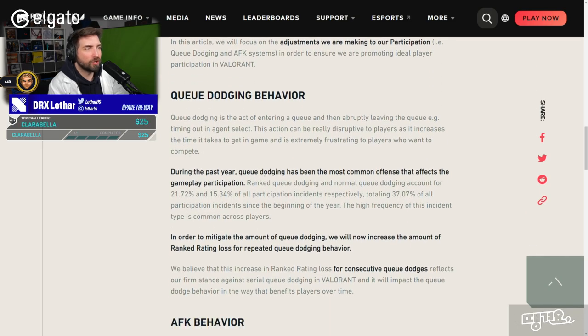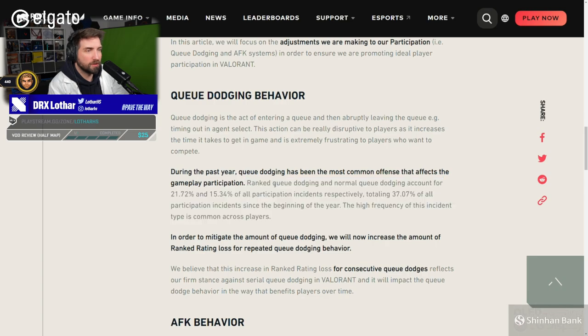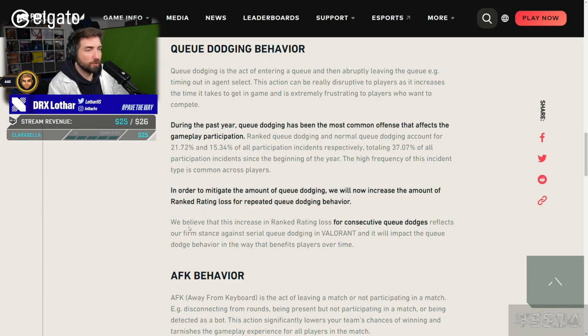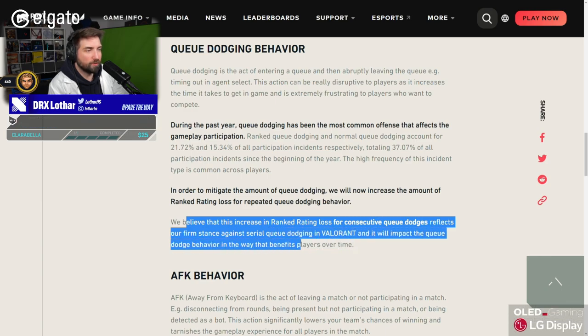Q dodging behavior: during the past year, Q dodging has been the most common offense that affects gameplay participation. Ranked Q dodging and normal Q dodging account for 21 and 15% of all participation incidents respectively, totaling 37% of all participation incidents since the beginning of the year. The high frequency of this incident type is common across players. That is a lot of dodging. In order to mitigate the amount of Q dodging, we'll now increase the amount of rank rating loss for repeated Q dodging behavior.